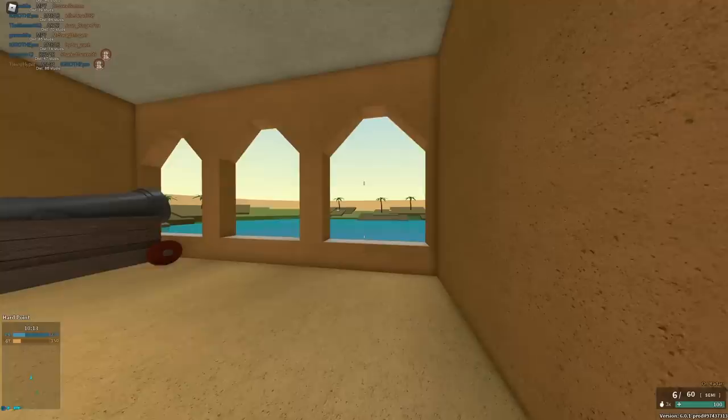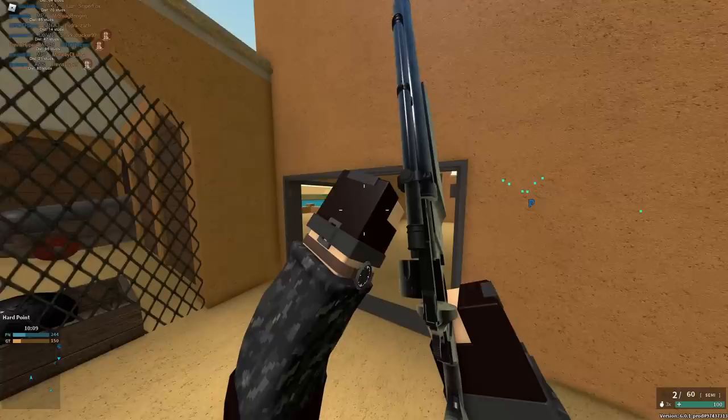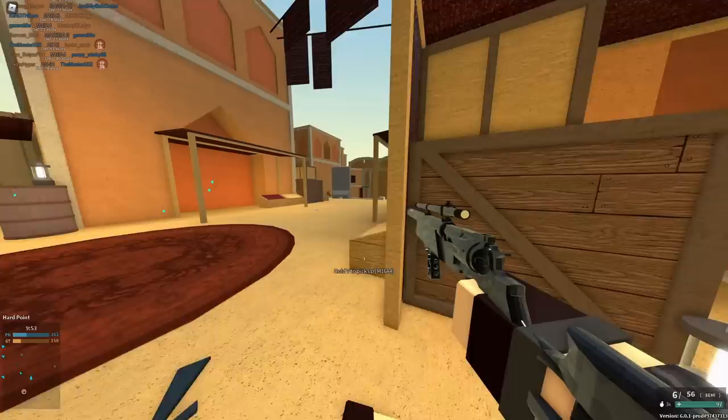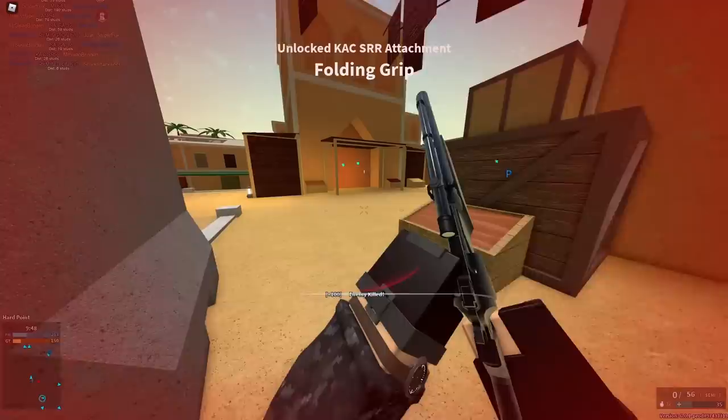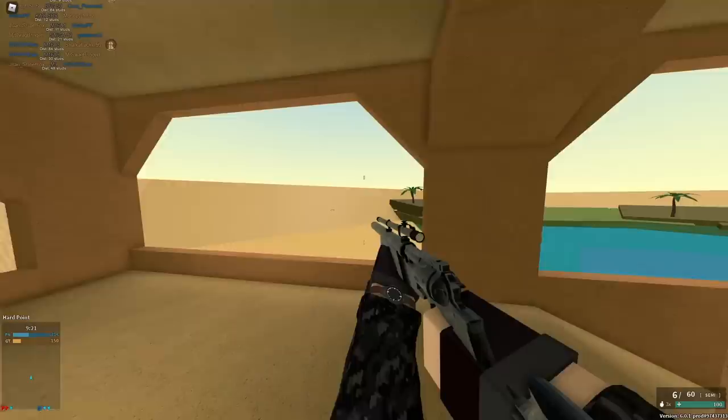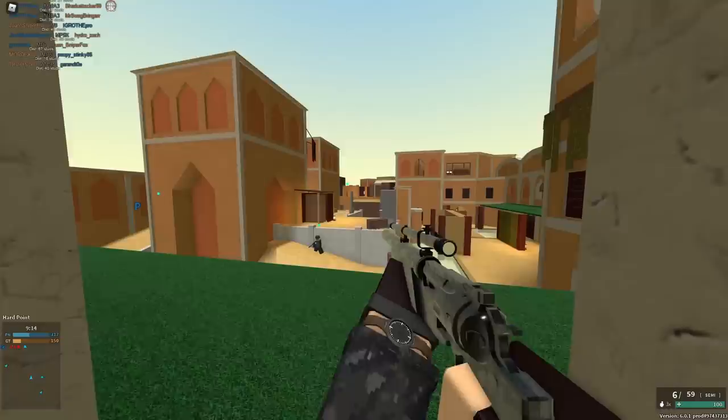Number nine is a carbine known as the KAC SRR. This is a very high rank gun with 400 RPM and does 59 to 42 damage. However, it's only got six rounds and has awful velocity — the same as a .45 or the MP5K. The drop on this gun is pretty insane, and it can be a three-shot kill at range with only six rounds, so you're gonna have to hit half your shots or go for headshots. The drop makes hitting headshots at range pretty difficult.